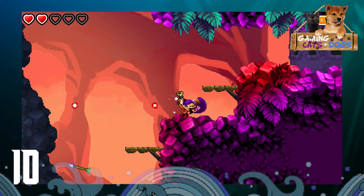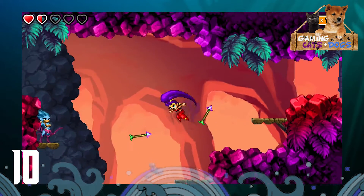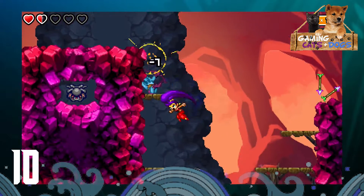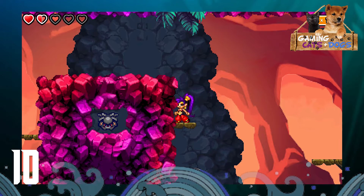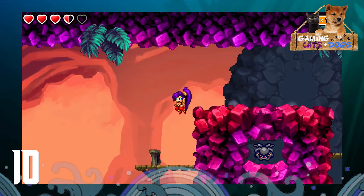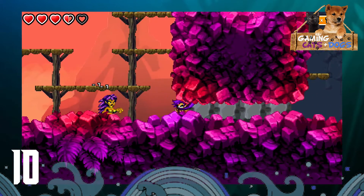Heart squid in the corner! I like the heart squids, I think they're cute. When I played with my sister she'd get mad when I'd collect them and then melt them down, but I need them for health. She's like 'I don't care, they're adorable.' But their purpose is to give you health, so that is what they shall do.